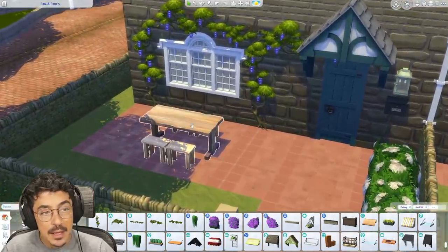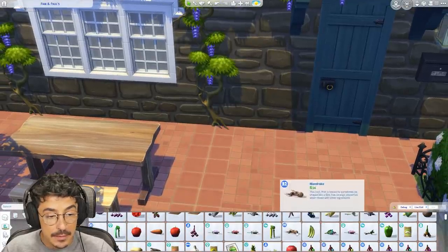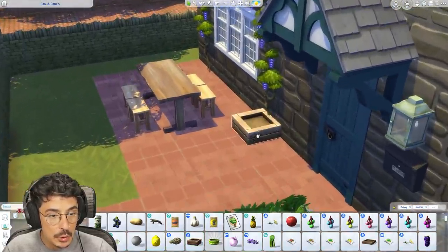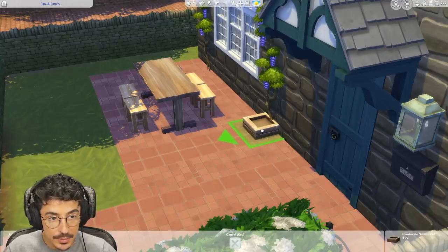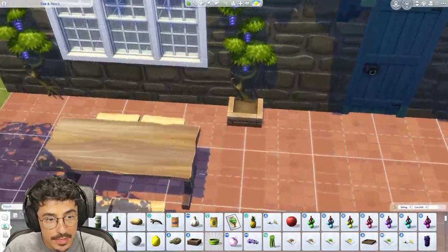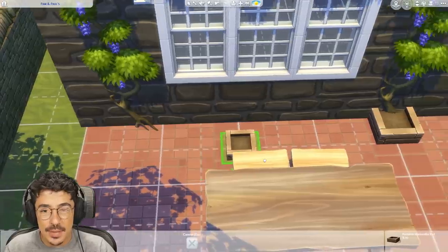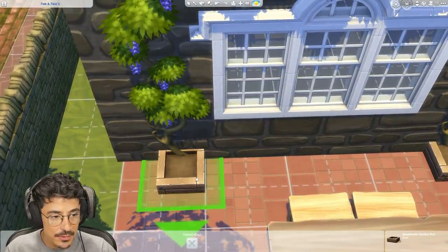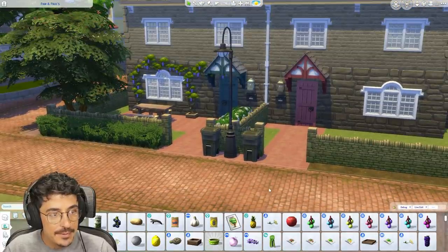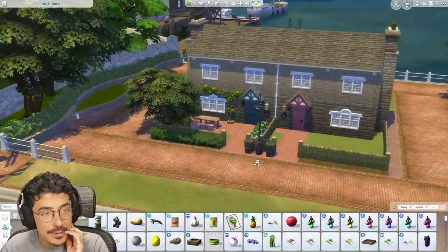Why am I getting the wisteria out? I have no idea. But what I do need to do is put some planters down here to make it look like these wisterias are not growing out of the ground. These little half planters — we'll do that. I don't reckon Pam's got time to grow her own stuff; she's too busy out on the lash with all the fishermen. There's going to be many fishermen in this save file — many of the husbands, some of the wives, and all in between.